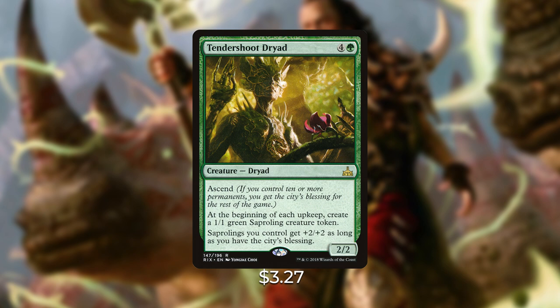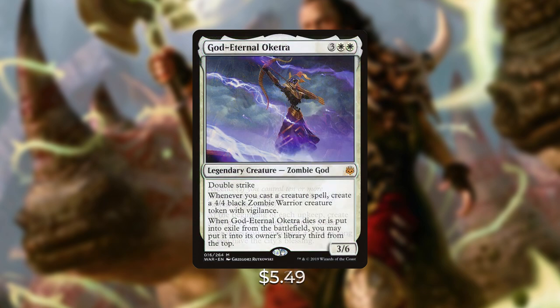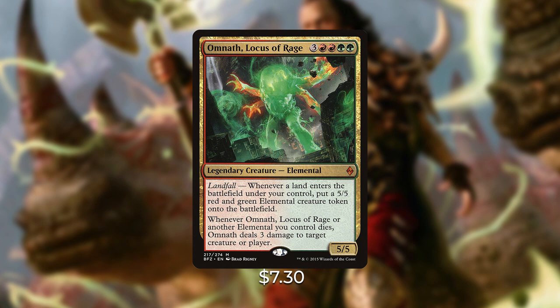The next token generator is God-Eternal Oketra — three white white for a legendary creature Zombie God with double strike: whenever you cast a creature spell, create a 4/4 black Zombie Warrior creature token with vigilance. When God-Eternal Oketra dies or is exiled, you may put her into her owner's library third from the top. This deck has a ton of creatures in it, so you'll be generating 4/4 Zombies constantly, and she always comes back — a very powerful card.